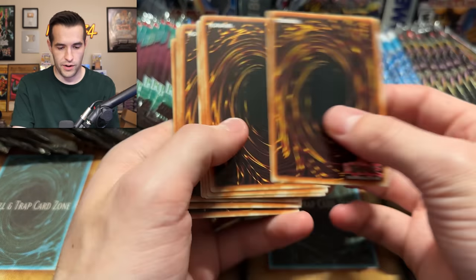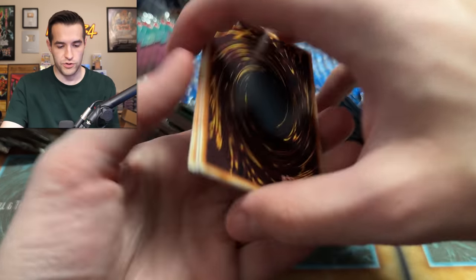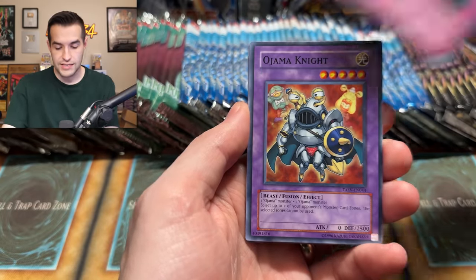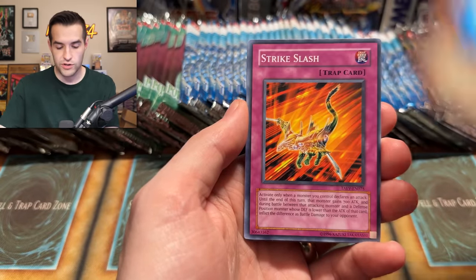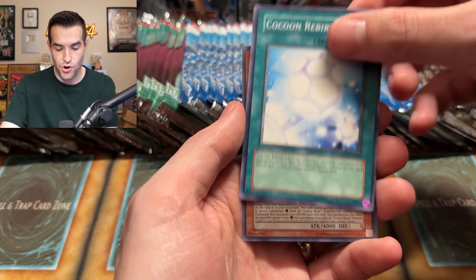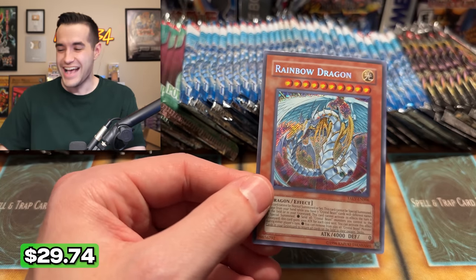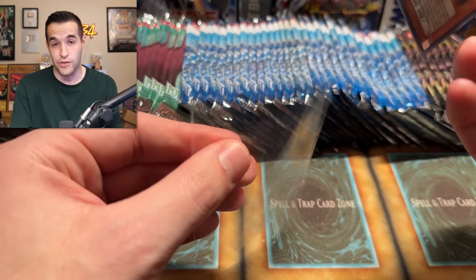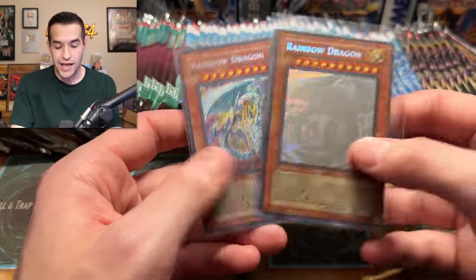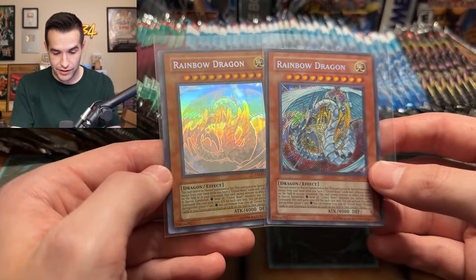One, two, three, four — very interesting. Does that mean it's something? We'll find out. Venom Serpent, Volcanic Rat, Snake Whistle, Ojama Knight, Chrysalis Penny, Strike Slash, Gaggle Golem, Cocoon of Rebirth — and a Rainbow Dragon Secret! Let's go! Both versions other than the error — Secret and Ghost Rare in one video. It's going to be hard to top this Tactical Evolution opening.